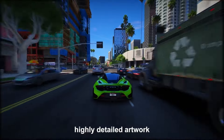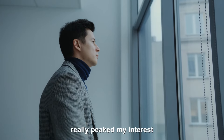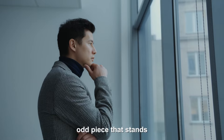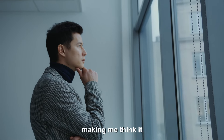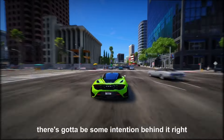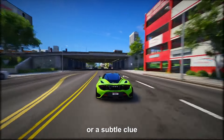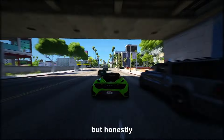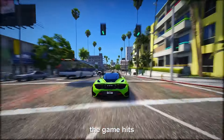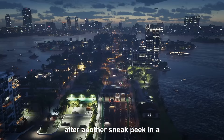Now, about that mysterious, highly detailed artwork nestled in the official wallpaper — that's what's really piqued my interest. It's like this odd piece that stands out from the rest, making me think it wasn't just randomly thrown in there. The big question swirling around is whether it's a sly misdirection or a subtle clue for the savvy gamers. But honestly, we won't get any answers until the game hits the shelves, or maybe after another sneak peek in a new trailer.